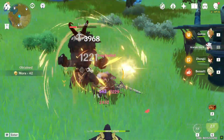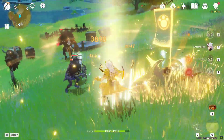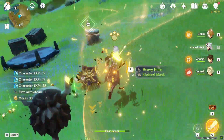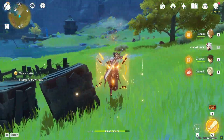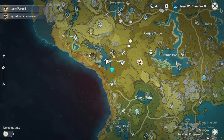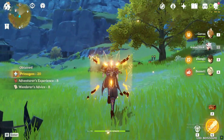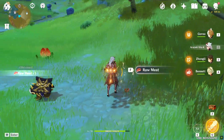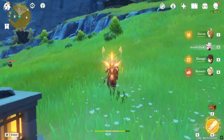Approximately 60 primogems from web events. There will be one Paimon's Bargains shop reset in 2.4, giving five fates — that is 800 primogems. 100 primogems from HoyoLab daily check-in: 60 in January and 40 in February. Approximately 300 from achievements, and I'm considering 1,000 primogems from exploration and new quests. There are also 10 Intertwined Fates — that is 1,600 primogems — from the login rewards of Lantern Rite. The total comes down to 11,330 primogems.